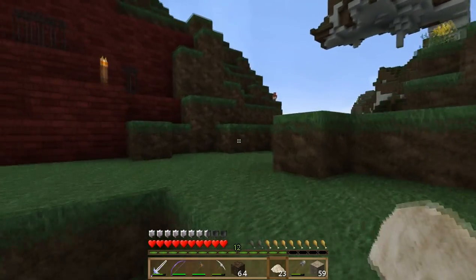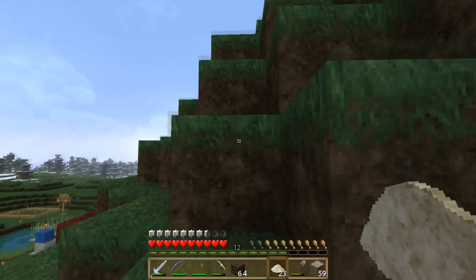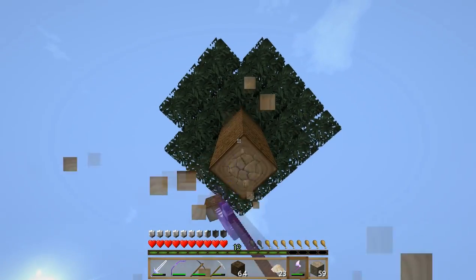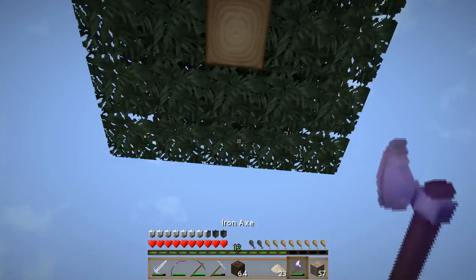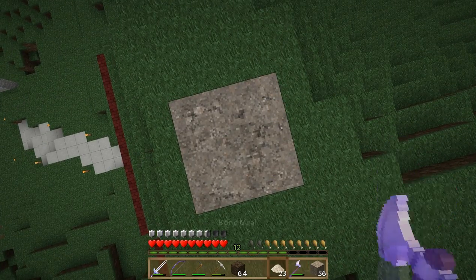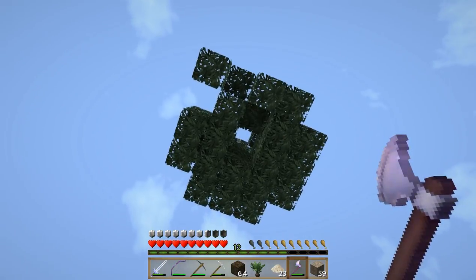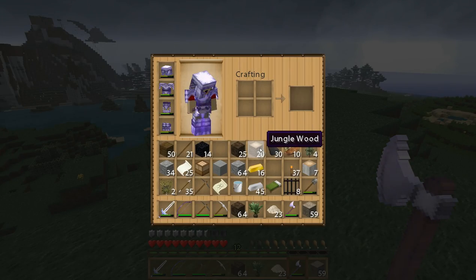There is our tree, and hopefully we'll get some more saplings out of this. This mountain is pretty inconvenient to climb, but I wanted to make sure the tree was someplace where it had plenty of room to grow, because these jungle trees can get rather large as we saw in the last episode. Let's grab our axe. We're not quite tall enough to reach the last part — we'll use gravel. We've already got one sapling, so we're in good shape. Hopefully the leaves will decay and give us more saplings, and we can start a jungle tree farm. We're up to 20 pieces of jungle wood, which should be plenty.